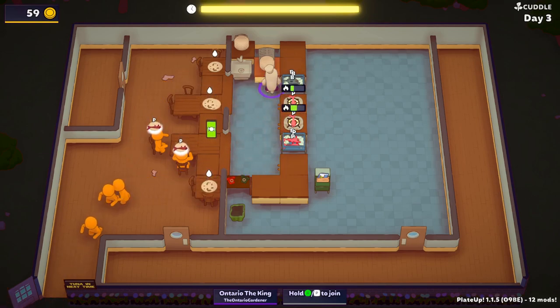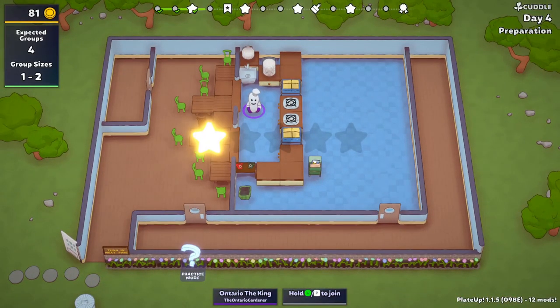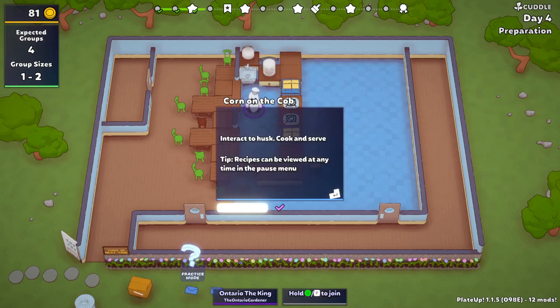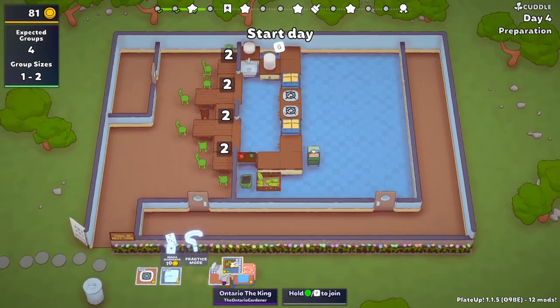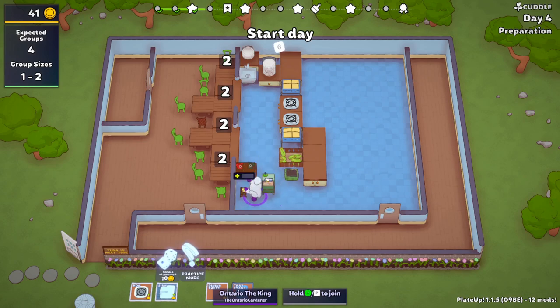Here we're not really having any problems. Our first card — we're choosing between herd mentality or corner of the cob — and I actually debated this for quite a long time because this is a double speed run. Herd mentality is where groups come during rushes. In hindsight, I wish I would have taken herd mentality and not taken corner of the cob.